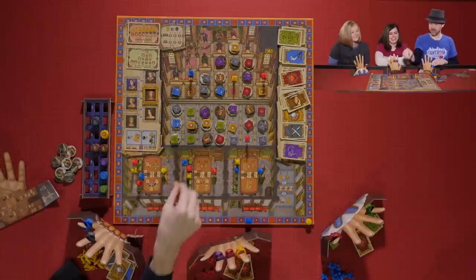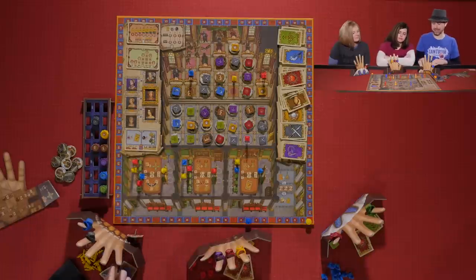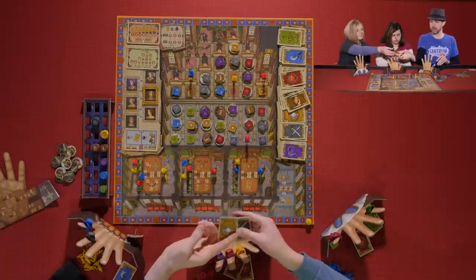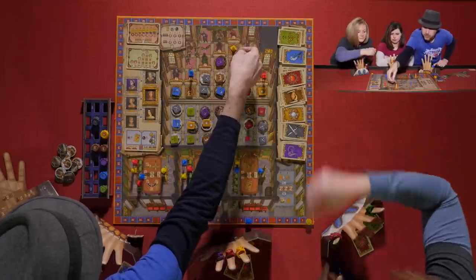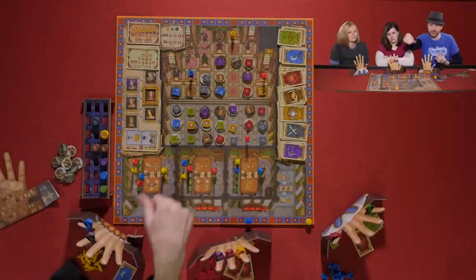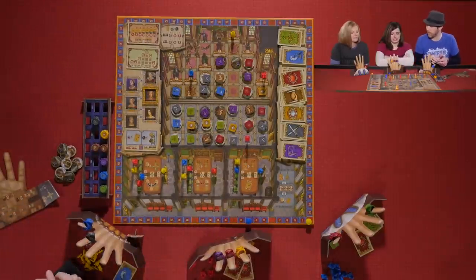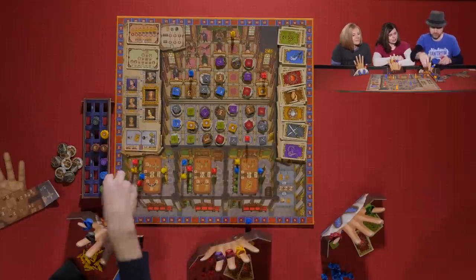Kevin activates the C action, discarding a black and a yellow card. He moves two spaces — boop, boop — and is now Lord High Chancellor. He gets 28 points, which is one of those long tracks.